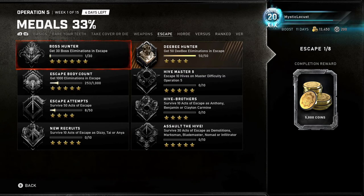For Escape: the 30 boss eliminations — there are going to be more bosses hopefully coming soon; that one's actually really time-consuming to get. DB Hunter: get 50 DB eliminations — just load up Melee Brawl in Escape, and that should do it in about one run.